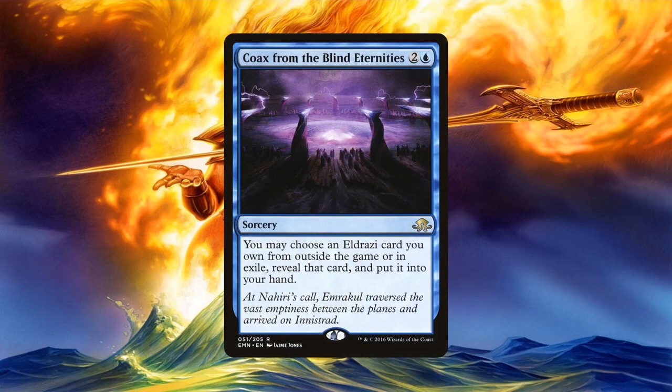Coax from the Blind Eternities is the final one of these wish effects that puts a card from your sideboard into your hand. Unfortunately, this one is incredibly niche since it can only wish for an Eldrazi — though it can also get an exiled Eldrazi. I don't run it in my cube because I don't have any tribal support for any creature type. Tribal is the hardest archetype to support in a commander cube without house rules or dedicating a huge portion of your cube to it. That being said, if Eldrazi are a supported tribe in your cube, you can definitely add this one. Even then, Legion Angel is the most restricted wish effect — it only lets you wish for another card named Legion Angel in your sideboard. Chances are you've built a singleton cube, so the Angel is pretty useless beyond being a 4/3 flyer for 4 mana.